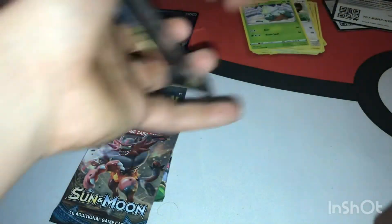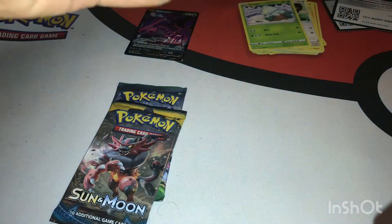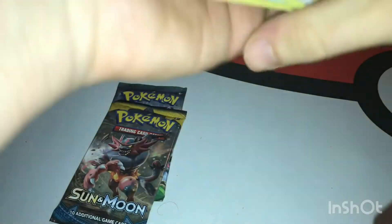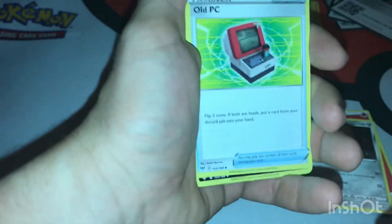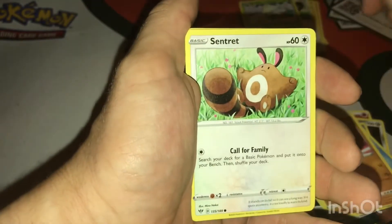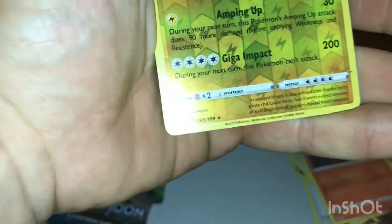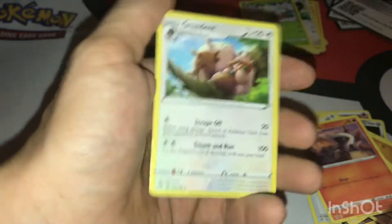Next, Darkness Ablaze. Right now Darkness Ablaze is not really doing so well. Code card — let me not cover the letters. Fire Energy, Larvitar, Old PC, Ampharos, Feebas, Purrloin, Hippopotas, Centiskorch, Luvdisc. Our first holo rare — Dark Coalossal. And a Gryon.